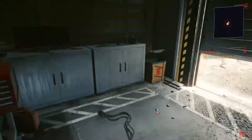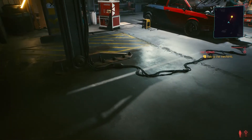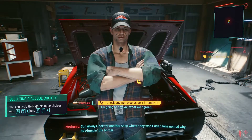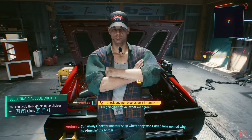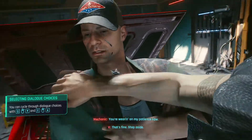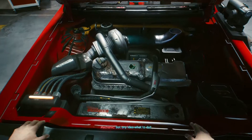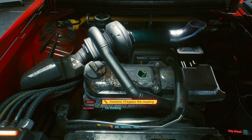Can we do anything else? Water — applies hydration status, which increases max stamina by 10%. I think I explored everything, let's talk to the guy. Check engine. Step aside, I'll handle it. I'm going to pay you what we agreed. Hotwire — I'll bypass the coupling. That moment when you go to the mechanic and you're still the one who has to fix the car.